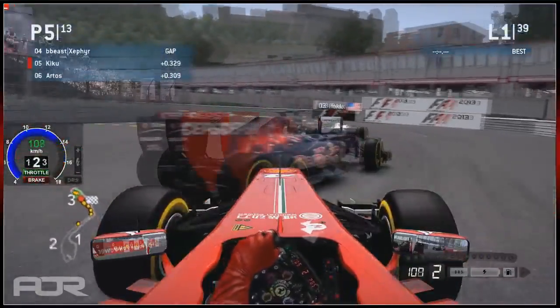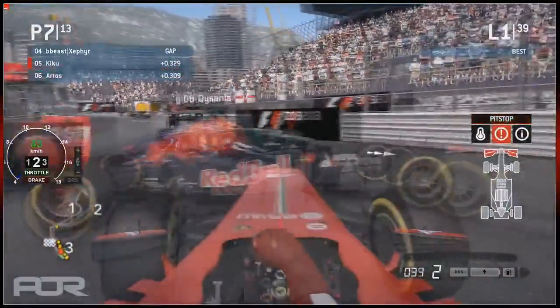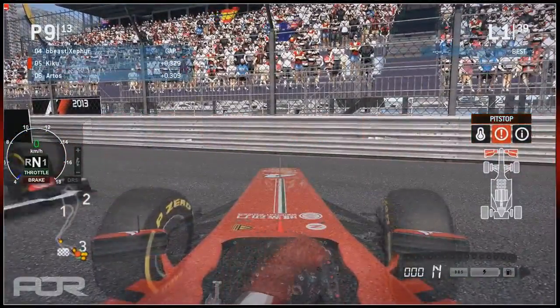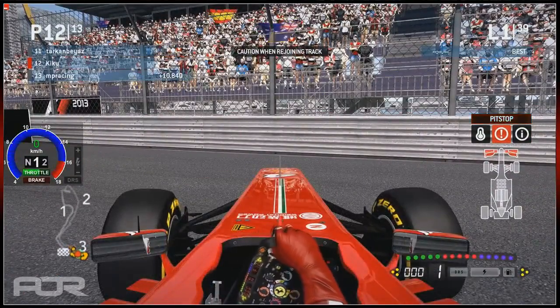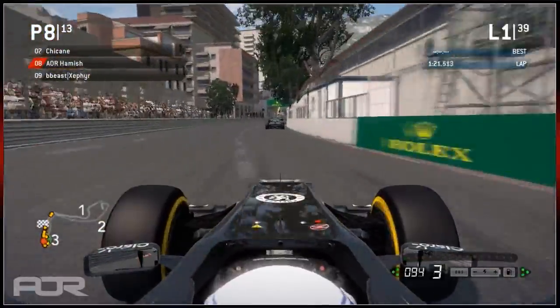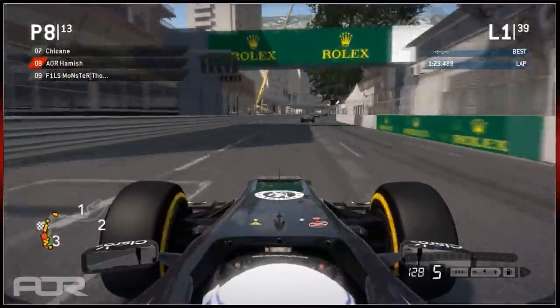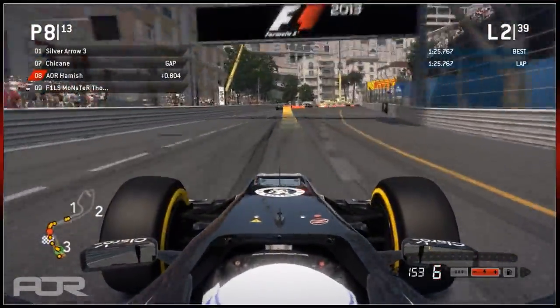Zephyr is all over the back of Peck - and oh! Kiku's been spun! He's spun Zephyr as well and lost his front wing, so he's going to have to pit. His first lap is not going very well. He's staying still just so he doesn't get hit - nearly hits MP Racing. On board with Hamish now, who's pulled a small gap to Monster. That's the end of the first lap with a 1:25.7.